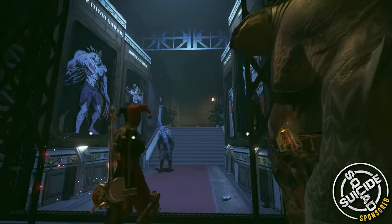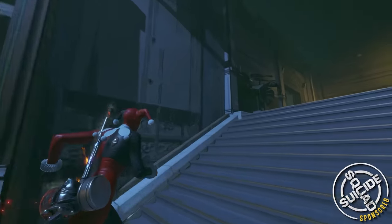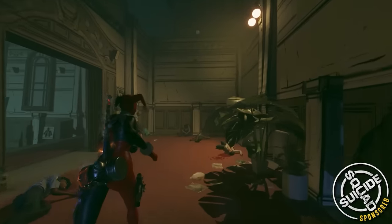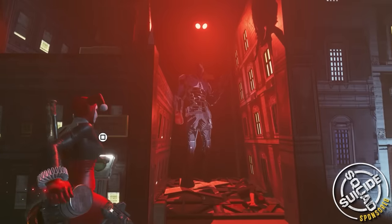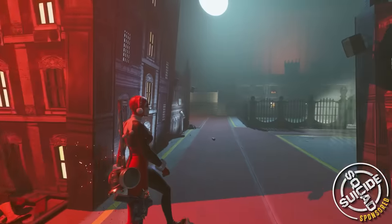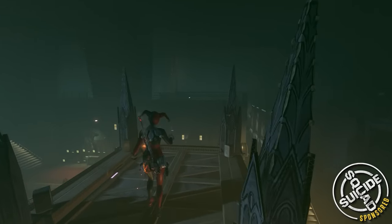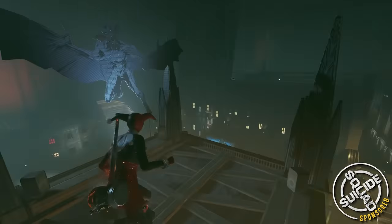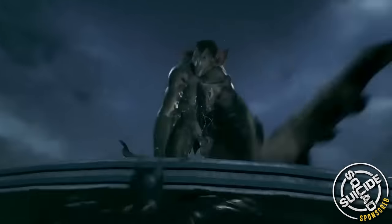Let's start off with an easy one. The Batman Experience is one of the earlier missions in the game. As you go through it, you're reliving the events of the Batman Arkham games. But just past the Arkham Knight, you can jump on top of Oracle's Clock Tower, and while you're on top of it, there's actually a hidden Man-Bat Jump Scare Easter egg — a reference to Batman Arkham Knight when he scared the crap out of us.